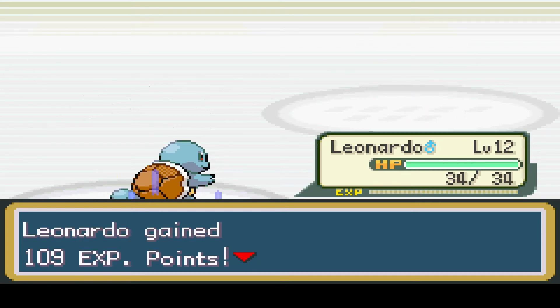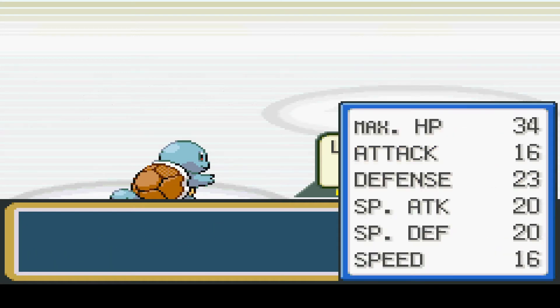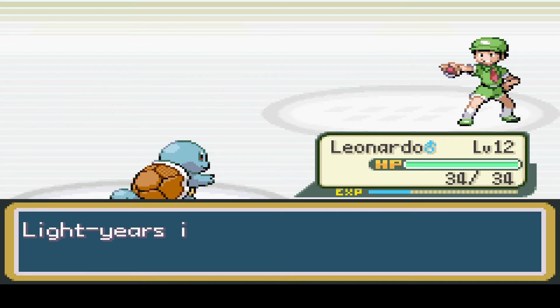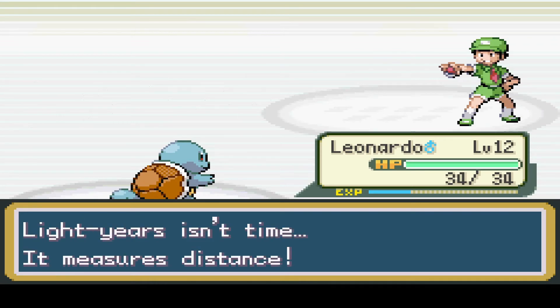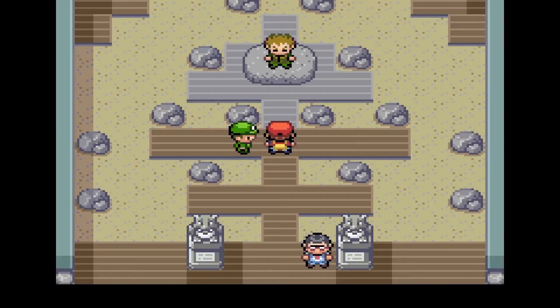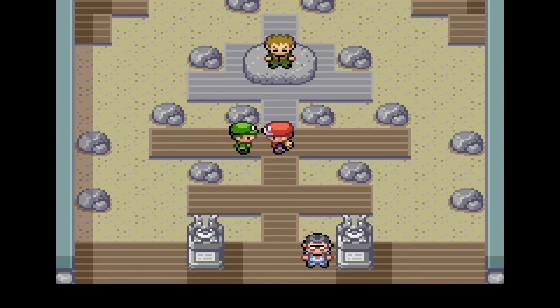Enma did not level up, but Leonardo did - level 12. Sweet. Good job, Leonardo. Light years is a measure of distance. Then why did you make the comparison? Absolute doof.